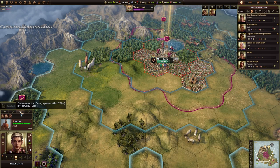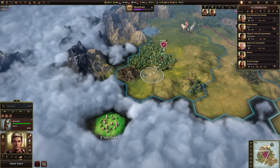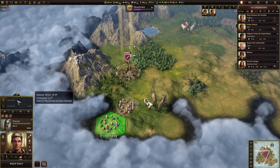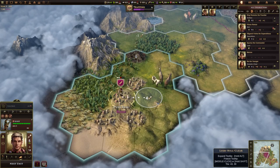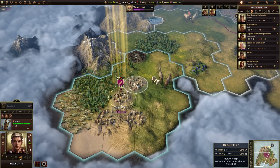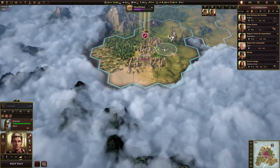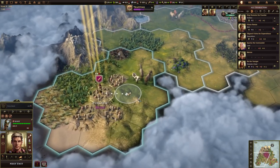Meanwhile we're going to move around with this scout because we do have some orders spare. We can move here and harvest this ore — that gives us some iron. We can claim this city site. In order to claim a city site you just move a unit onto it; however if somebody else moves their unit onto it they will claim it back from you, so it's a good idea to get a settler onto them as soon as possible.